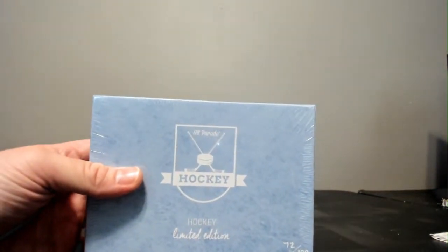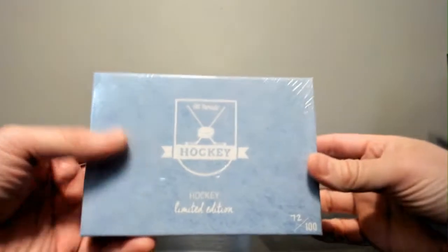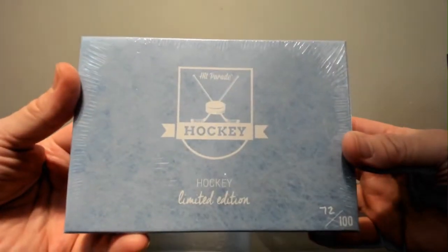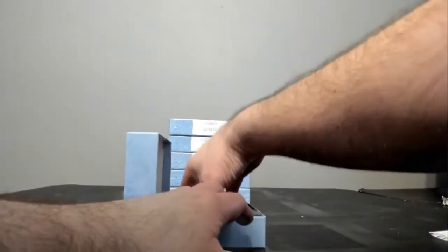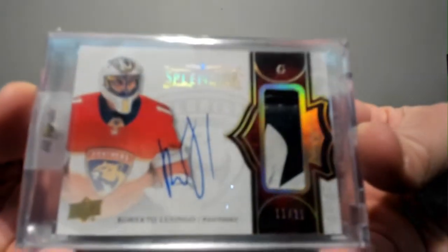I am picking them. I picked the first box — it's box 72. What do we have here? From Splendor. A Roberto Luongo two-color patch auto, 11 of 11.